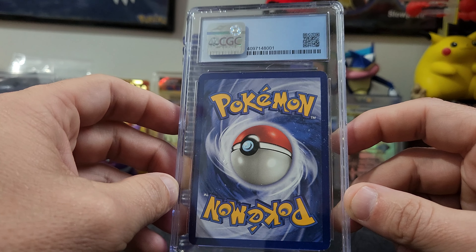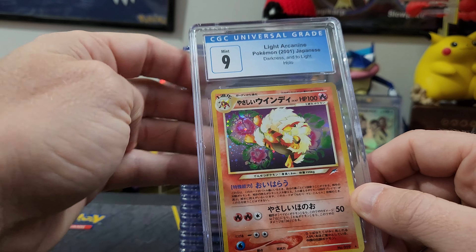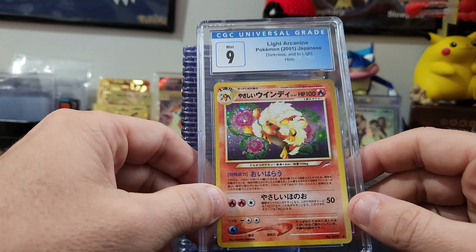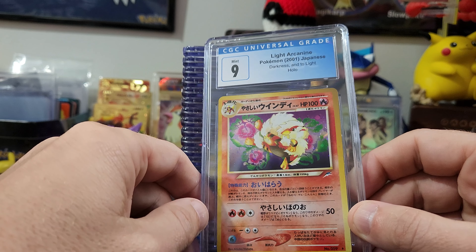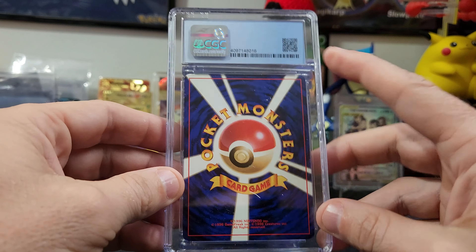We've got the Pocket Monsters back design here, so this is going to be Japanese — probably vintage. The edges look pretty clean. Oh — a Light Arcanine! Look at this — some flowers in the background, that's pretty unique. The holo looks really good. This is a cool card. Let's see what we got... a 1.9? No wait — whoa! You can keep that card right now if you can tell me the attack. The holo is really hitting right there.